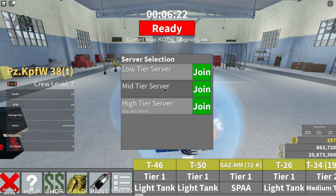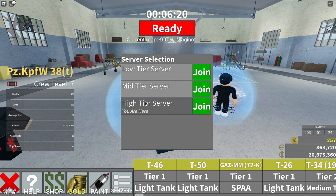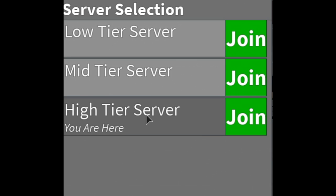In Tankery there are three servers: low tier, mid tier, and high tier, with high tier being the default one when you join the game. For the rest of this video, I'll be talking about these three servers and how they play.